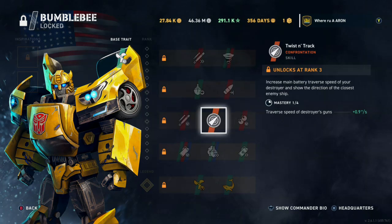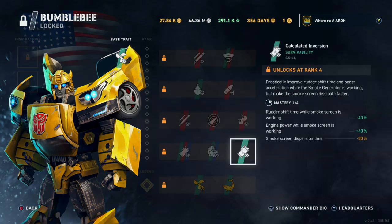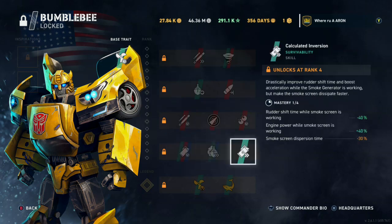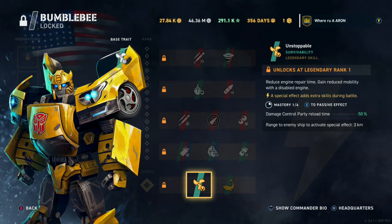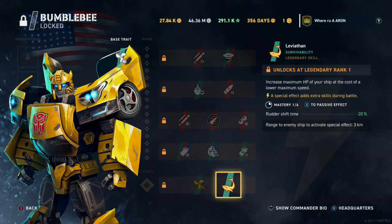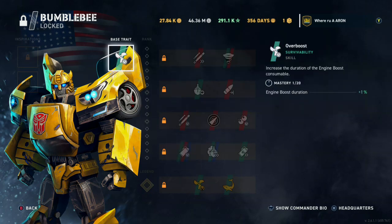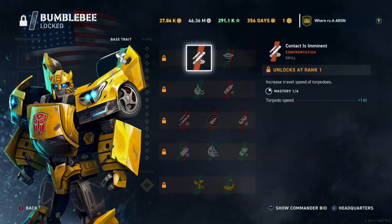Torpedo reload time, and we've got Twist and Track - you should be running this on all destroyer captains that have it possible, unless you're running a Thousand Cuts for a gunboat build. Smoke screen, engine boost reload time, smoke on the water. I believe they are Unstoppable and then Leviathan. I think I'm running Unstoppable - that's Bumblebee, nothing really different there.